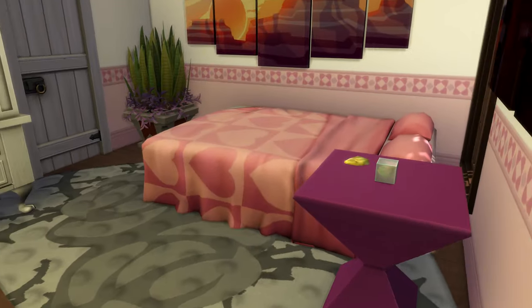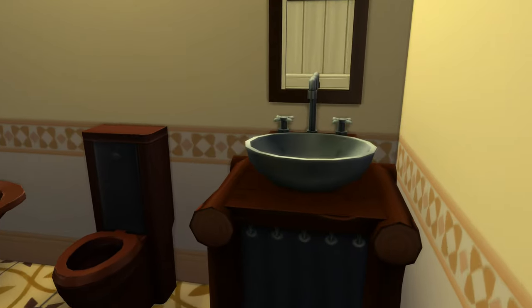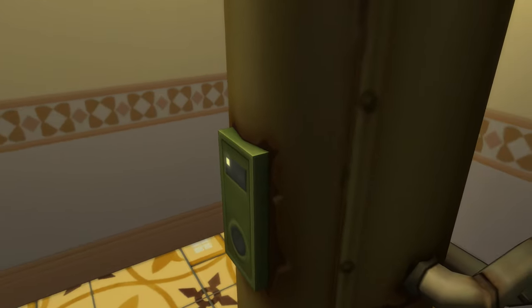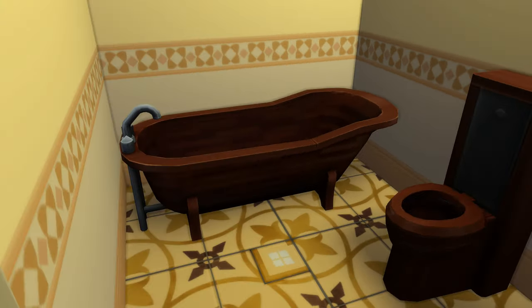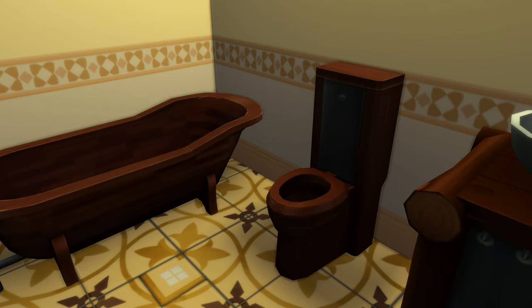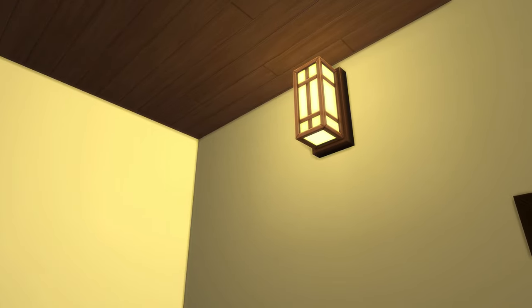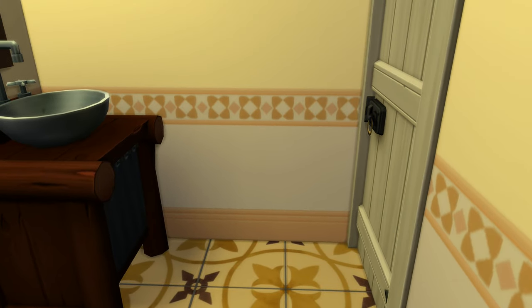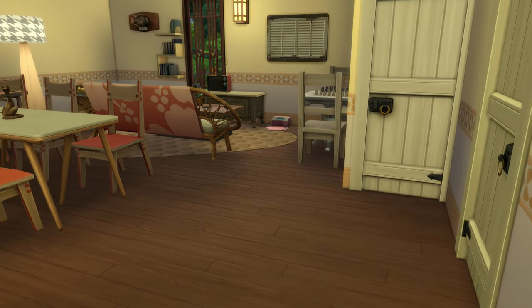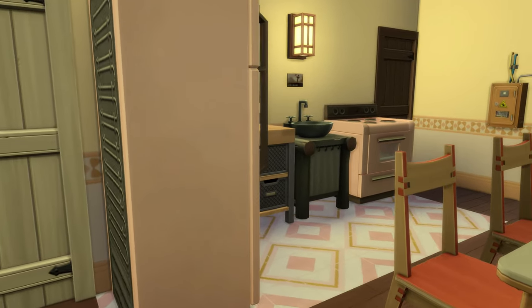Coming back to the main area, the main bathroom has a toilet, tub, sink, mirror, and light — all made through woodworking. A couple of those are through the Little Miss Sam's More Woodworking mod, which allows getting items through woodworking that I normally wouldn't have. That apartment is three bedrooms and two bathrooms.